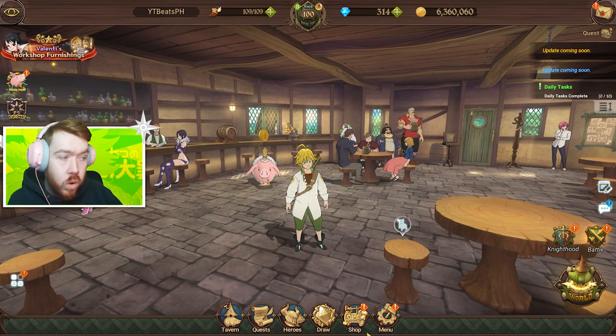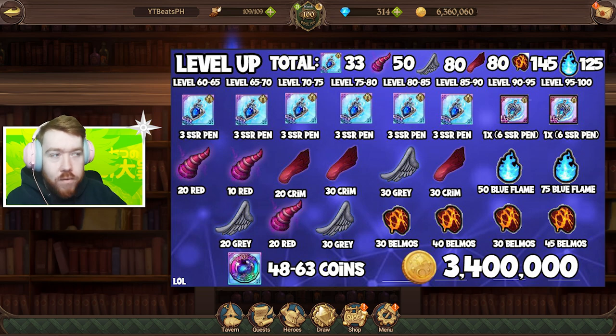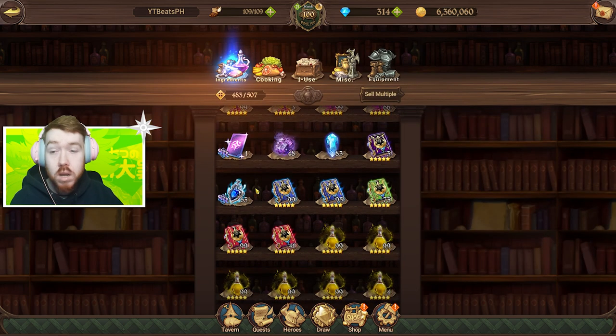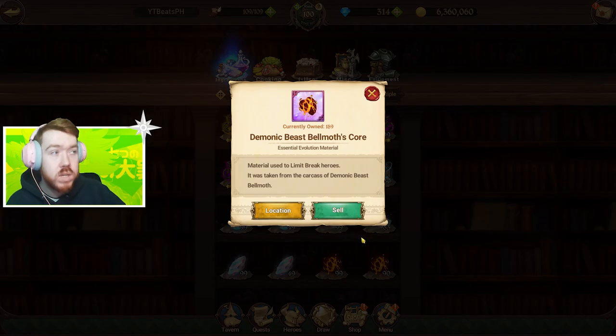Once you get the character, you're gonna want to max her out. As you can see on screen, you're going to need a lot of resources because when you pull Elizabeth she's gonna be level 1, unlike other characters on the banner. The main thing to take away is you want to have around 33 actual pendants — I only have 60 right now, so I'll be able to max around 2 level 100 characters. The game just needs a lot of pendants unfortunately.